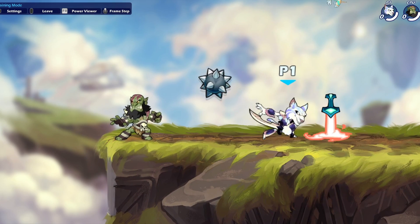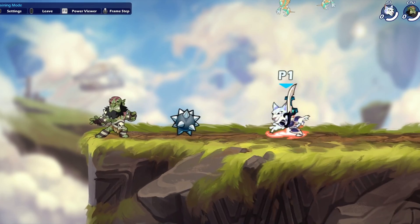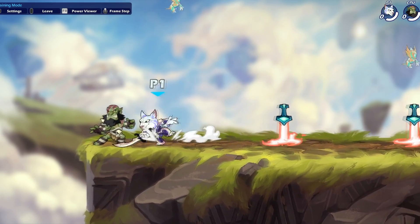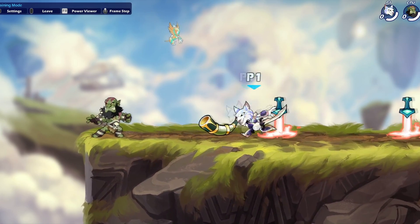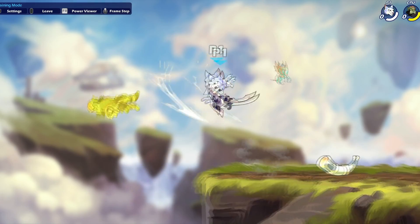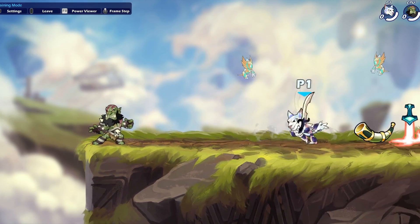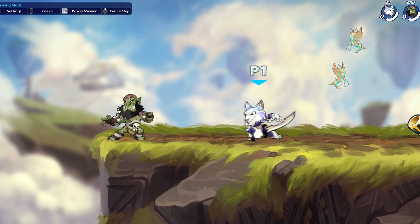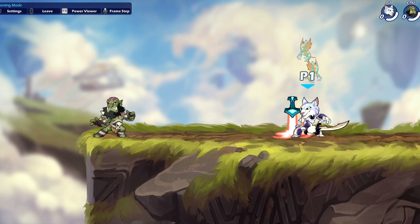If they're just attacking without really lining it up or pressuring you or anything, just back up and then punish. This is huge — even people in Diamond don't back up and punish enough. You have this whole stage to run. Make sure you're optimizing your punishes; don't just side light if you have the chance to get a delay set or something.